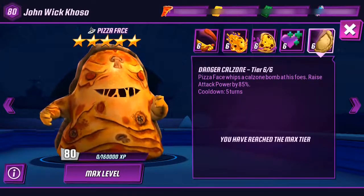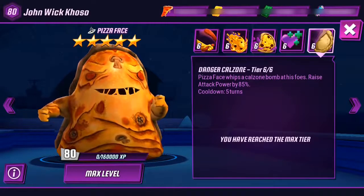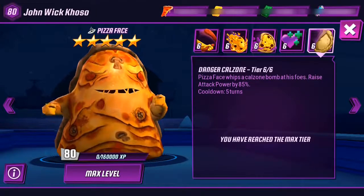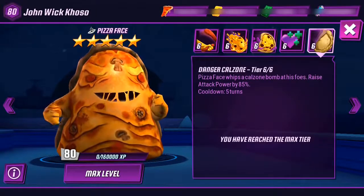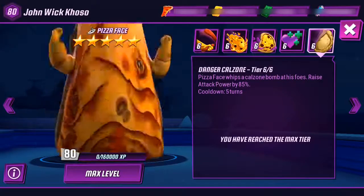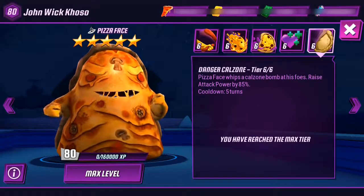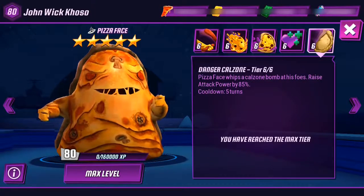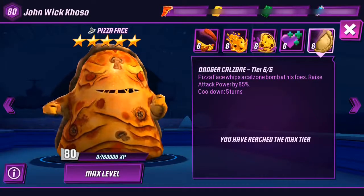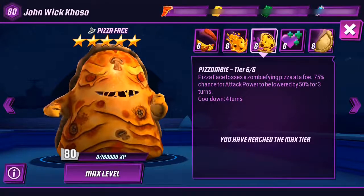So yeah, the first area attack skill is Danger Call Zone. Pizza Face throws a call zone bomb at his foes, raising attack power by 85%. This skill doesn't have a massive attack power increase at just 85%, but it is an area attack skill, so it's very good.